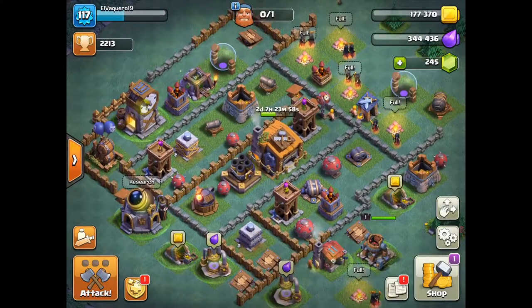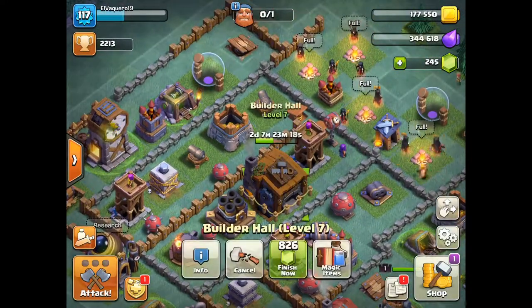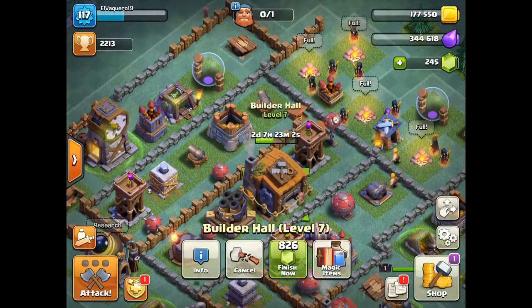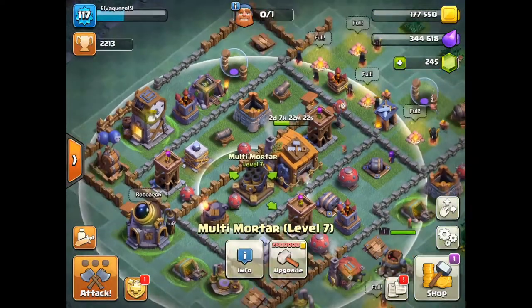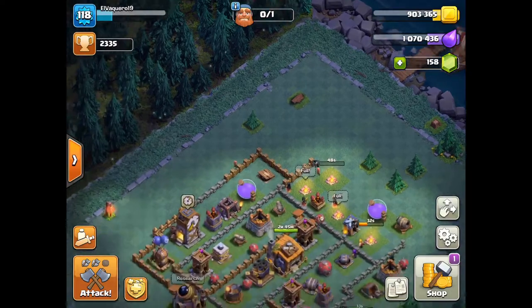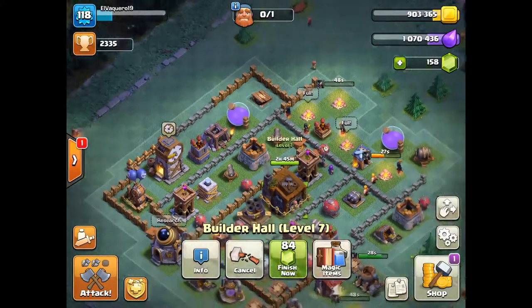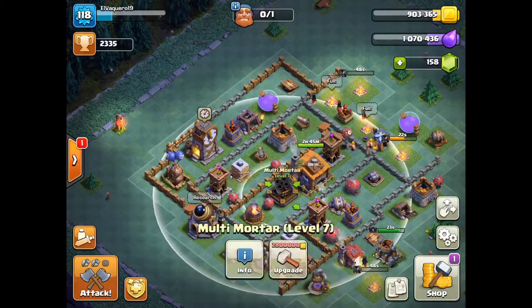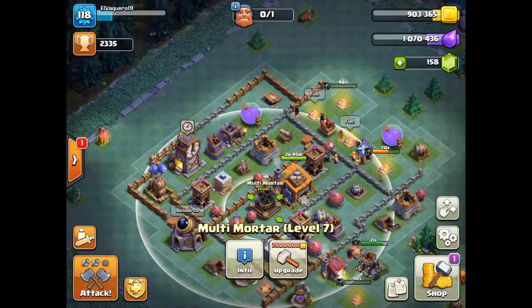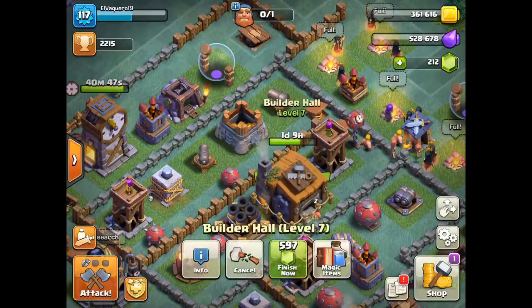Hey guys, this is EVGaming showing a quick video of how to get your builder mortar into your village as a multi mortar. Your builder hall has to be upgraded to level 8 - you can see mine is upgrading to level 8 - and your multi mortar then gets an option to get upgraded to level 8.